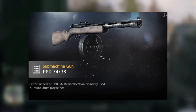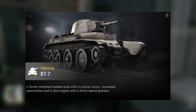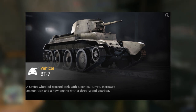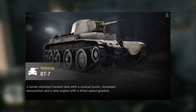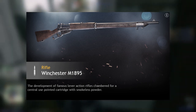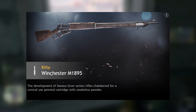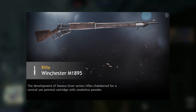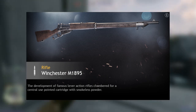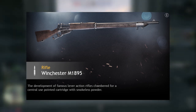Level 12, the BT-7 — a pretty good tank in general. The only finicky thing is the Commander's Cupola, but you can still get good kills with it. Really fast tank. Level 13, the Winchester M1895. The good thing is it's a really good upgrade to every Soviet rifle, but the issue is it comes so late that it's really not worth it — just wait a few more levels and you'll get the SVT.